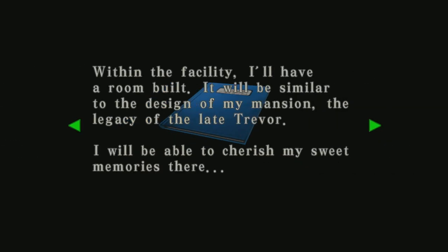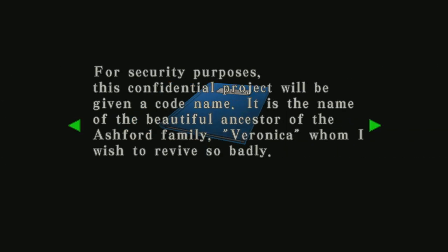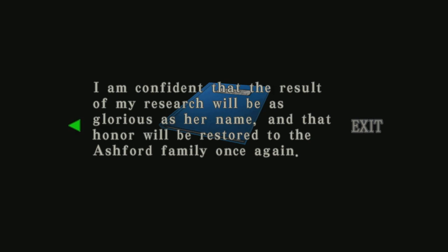'After much thought I decided to establish a large-scale advanced research facility. It will be located in the transport terminal created by using the abandoned mine in the Antarctic. Within the facility I'll have a room built similar to the design of my mansion — the legacy of the late Trevor. Veronica — I will be able to cherish my sweet memories there. This confidential project will be given a codename: the name of a beautiful ancestor of the Ashford family, Veronica, who I wish to revive so badly. I am confident that honor will be restored to the Ashford family once again.' Yeah, we shall see.